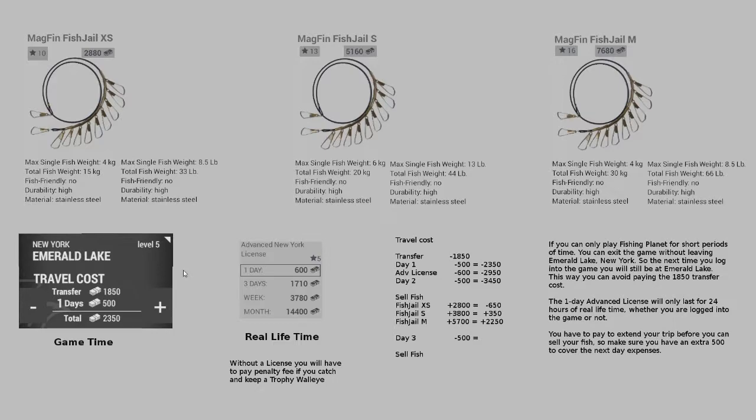The cost to travel into Emerald Lake will be $18.50 plus $500 per day. We'll also be buying an advanced New York license for $600, which will last 24 hours of real-life time. We need an advanced license because we're going to be night fishing and also be able to keep trophy walleyes without paying a penalty.